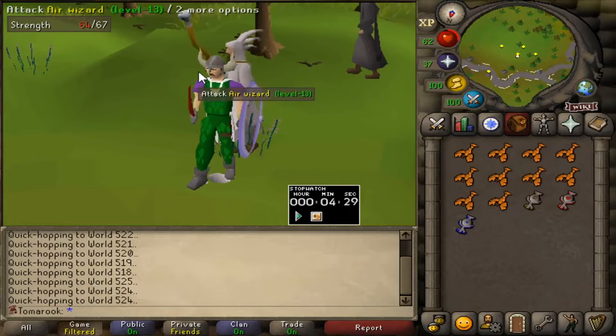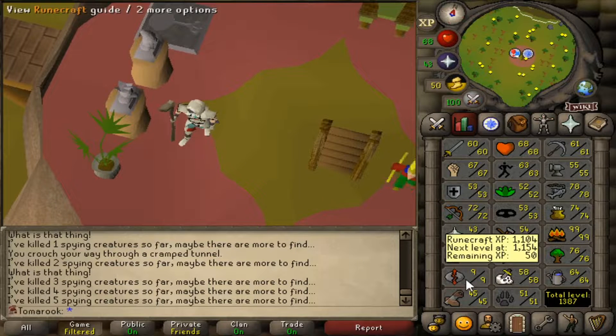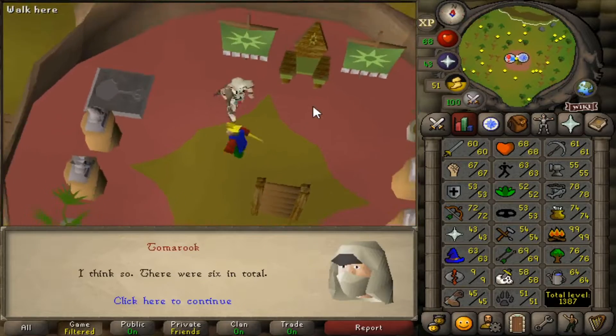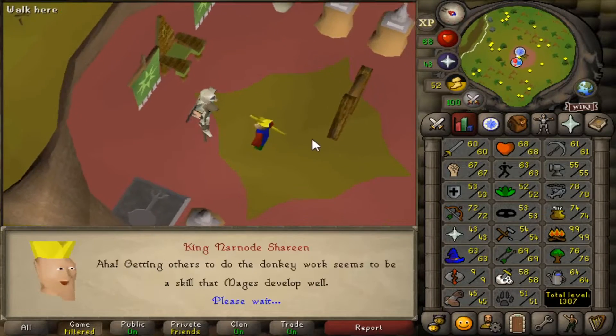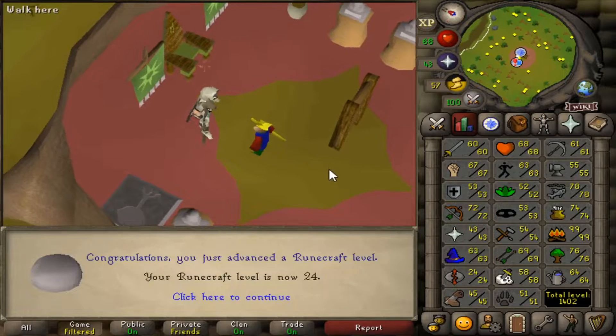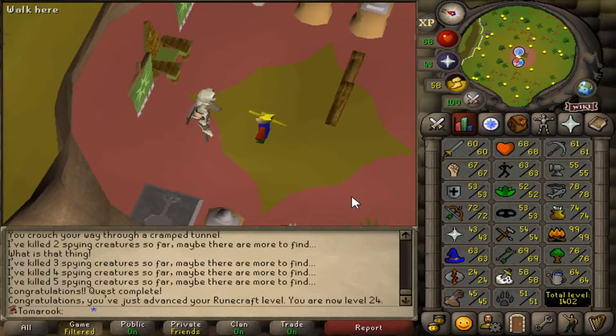To make the lava runes for Swan Song, I need to have 23 Runecrafting, and I only have 9 right now. I'm going to go speak to the king and finish off the Eyes of Glouphrie quest, and this should get me 23 Runecrafting. There we go — it got me from 9 all the way to 24, and now I can make the lava runes.